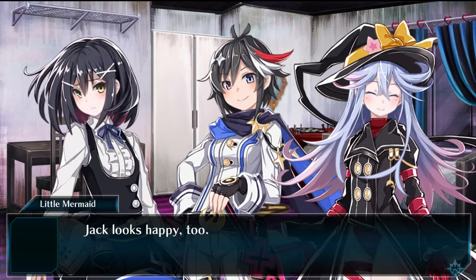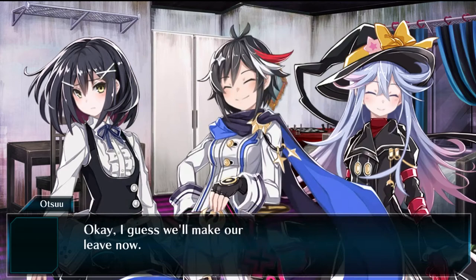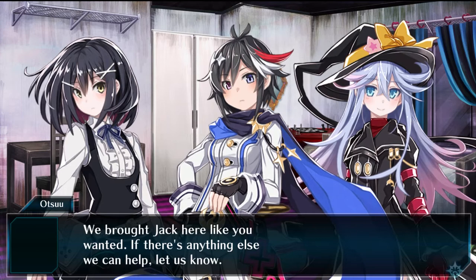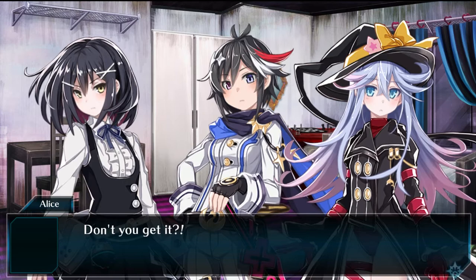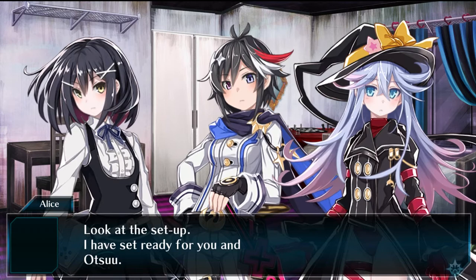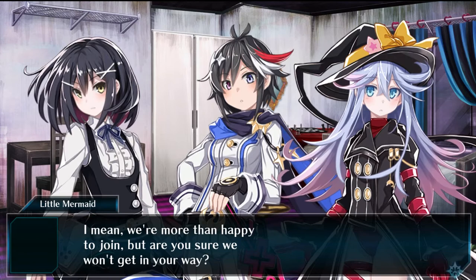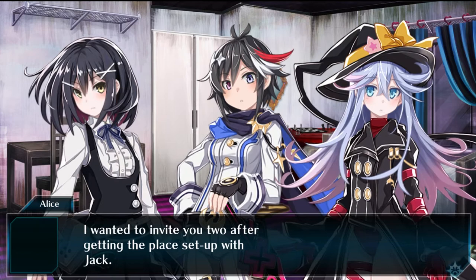'Looks like your dream came true. Kudos to getting it all set up.' Jack looks happy too. 'Jack, don't you go off like that — you don't want to waste what Alice set up.' 'Okay, I guess we'll make our leave now. Let us know how it went, okay, Alice?' 'Huh? You're leaving?' 'We brought Jack here like you wanted. Us staying here is only going to get in the way of you and Jack's tea party.' 'Don't you get it? I have the set ready for you and Atsu!' 'But wasn't the tea party supposed to be for you and Jack? We're more than happy to join, but are you sure we won't get in your way?' I swear they're doing this on purpose — and then it dawned on me that she was doing this for us.